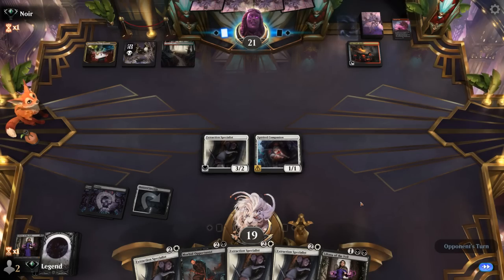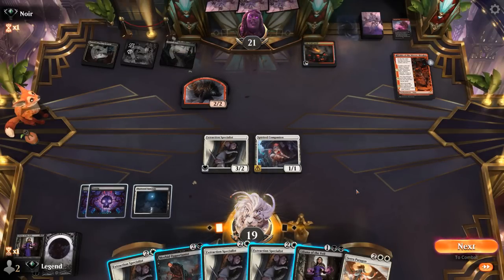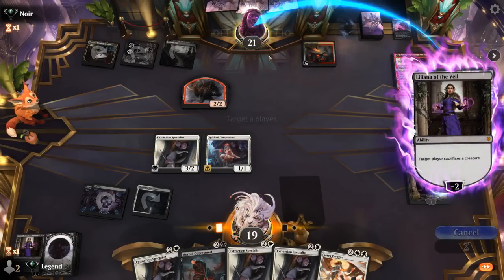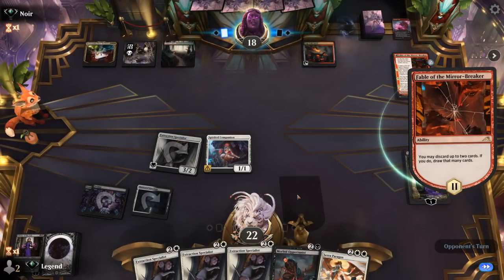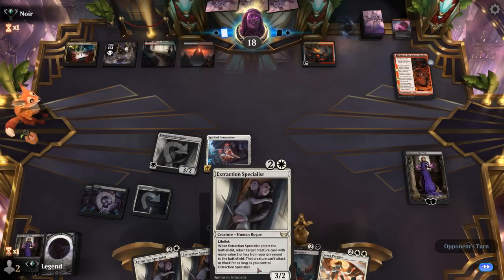We definitely want to try and trade off this Companion as much as possible. Probably just attack and then minus Liliana. If they were to trade somehow it would have been nice to have Opportunist in play, but I don't think that's going to happen, so maybe I should just not give them the choice whether or not to block. We would love an extra white source here to play Paragon.